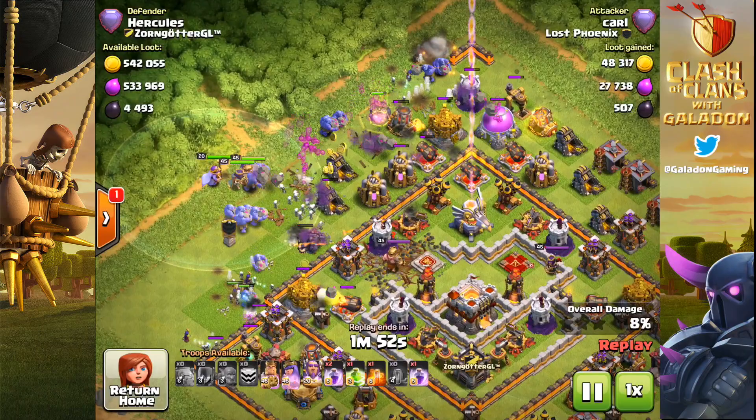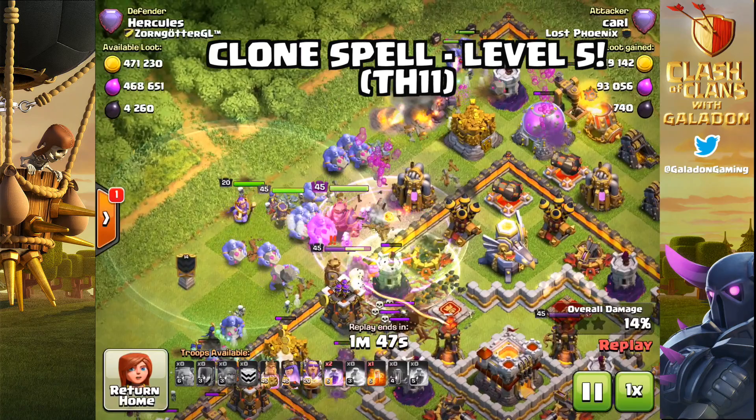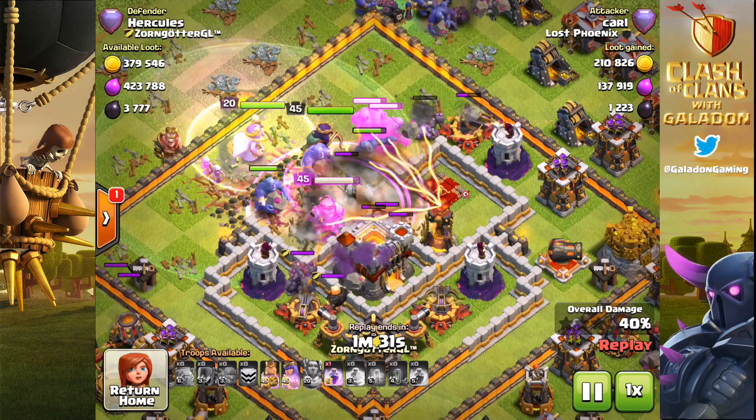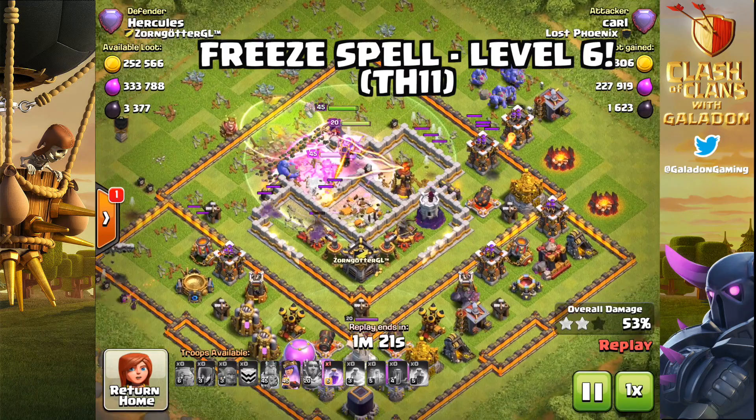It mostly revolves around spells, although there is a much anticipated change to the balloons also. First up, the clone spell is getting some love. Town Hall 11 will now get a level 5 clone spell, and clone spell level 3 is now available at Town Hall 10. All clone spells will have a larger capacity — level 5 will have 40 capacity, so 8 balloons or 2 dragons cloned. The clone spell was very underused and underpowered up until now.